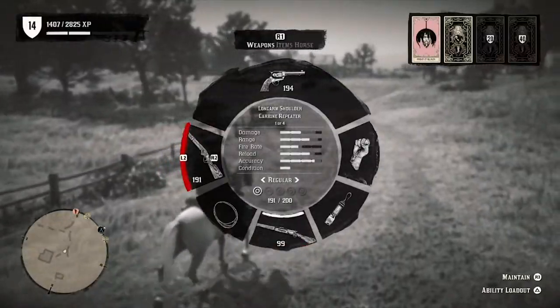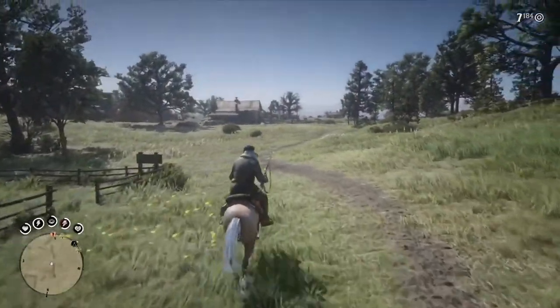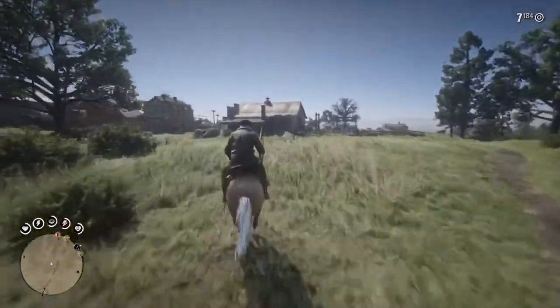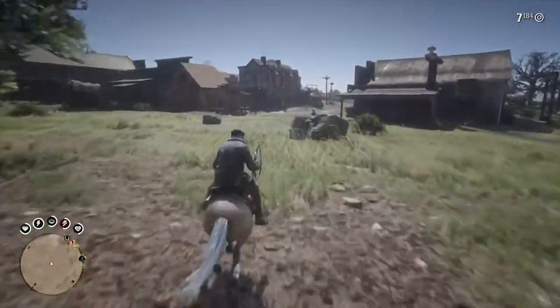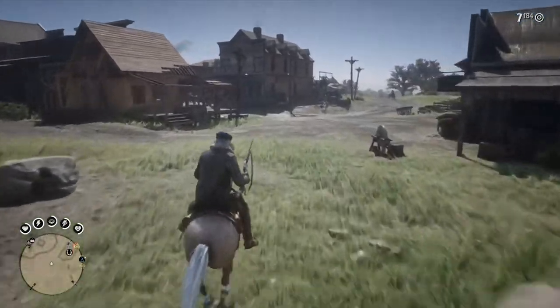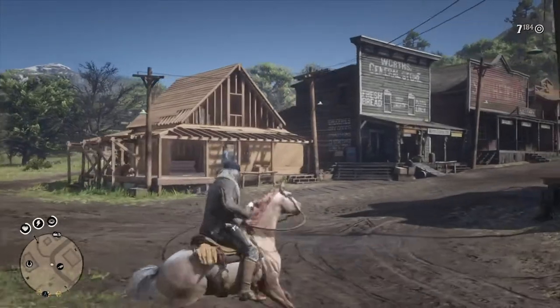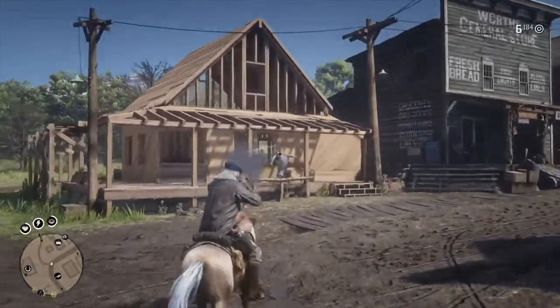The first thing you're going to want to do is obviously get some lawmen on you. If you go into Valentine right up here, you can just kill a couple people and get them on you pretty easily. Then you simply go over to the house, and I'll show you guys how to do the wall glitch before we get going. I'm just going to kill a couple people and get the lawmen on me.